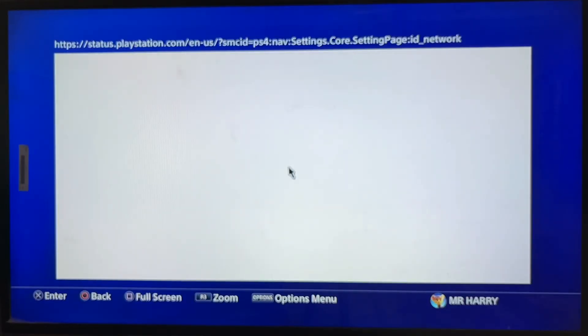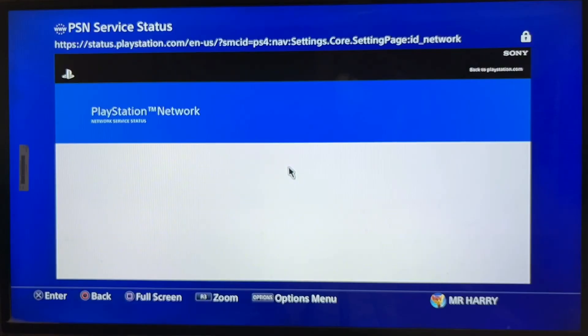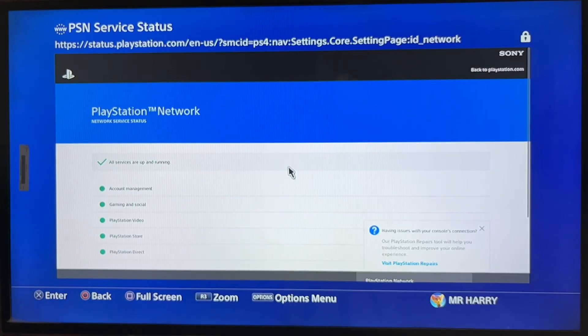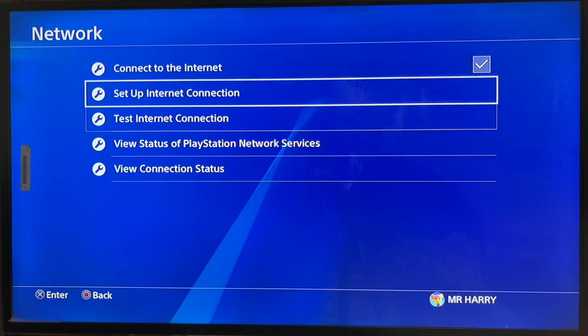If you have enough storage, then check your system network services. Sometimes the server is down, which is why your downloads are being cancelled or stopped. If the status shows green, you're good; if it shows red, just wait — Sony will fix it automatically.